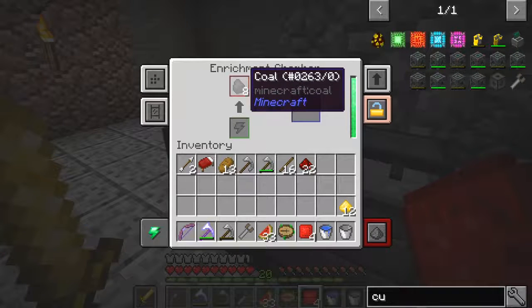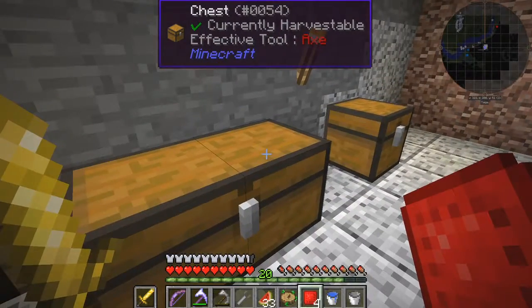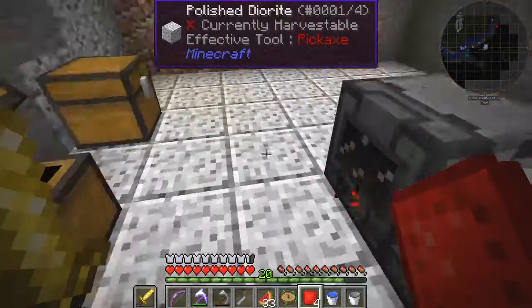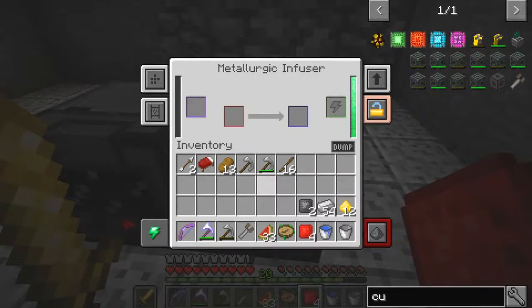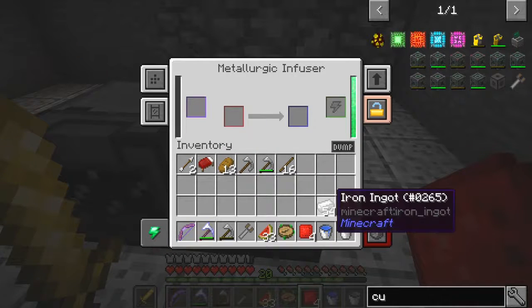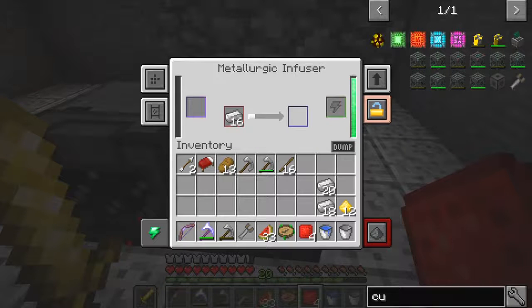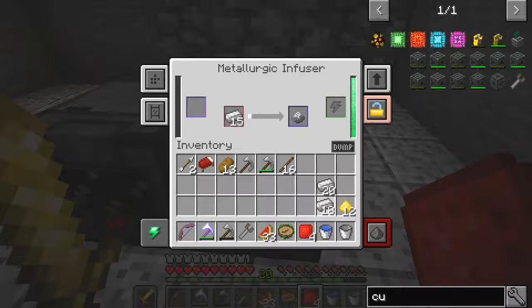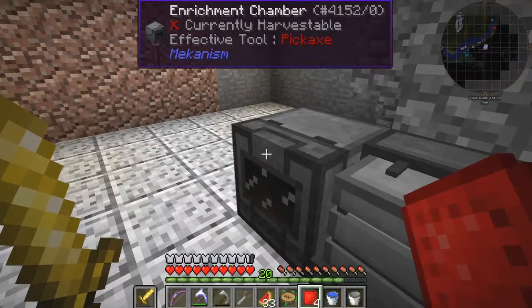Now we should have some compressed redstone, and now we need to make some compressed coal. The reason we need compressed coal is we need to infuse some iron with it. Let's get the iron out of here. Here we get compressed carbon in the enrichment chamber, so we can take this carbon and put it into the metallurgic infuser — that will give us 160, so that's 16 ingots of iron, about three of those. We put the iron in here and we should start to get steel. I don't think it's enough — we'll need at least another four or eight more. Let's take another compressed coal.